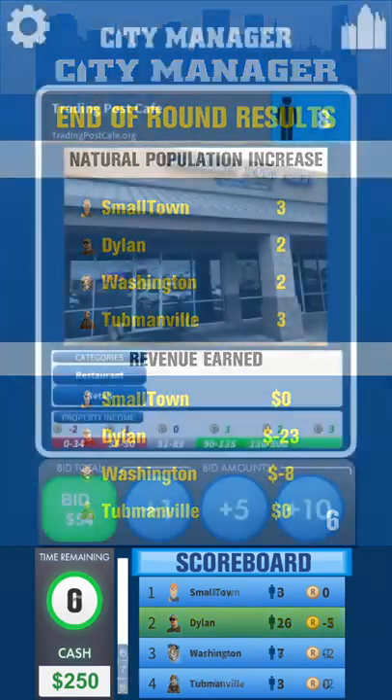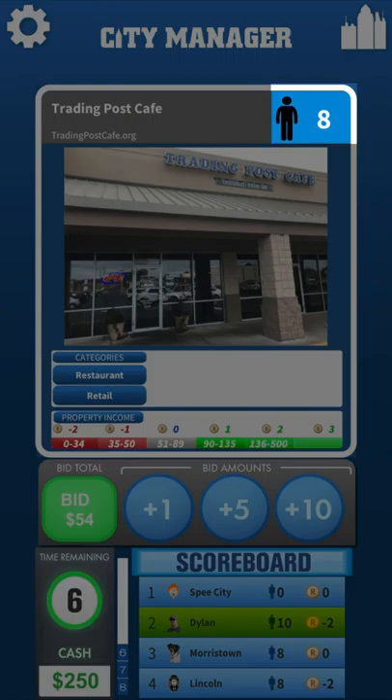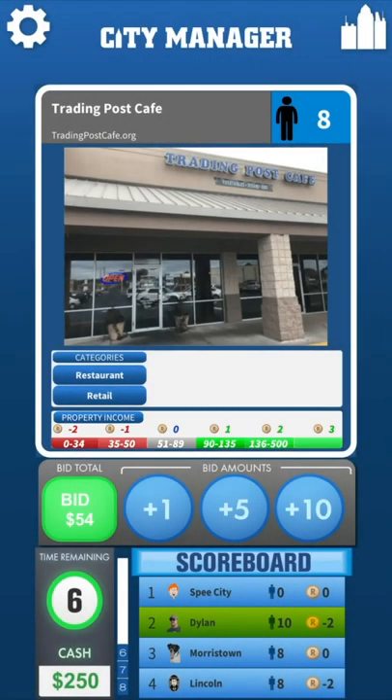Next, let's discuss business cards. Business cards add population to your city. You can bring business cards to your city by being the highest bidder. The three most important things to consider when deciding how much to bid are the population to be gained, the categories, and the revenue that the business will create or lose for your city. From top to bottom, here's an explanation of every part of the business card.